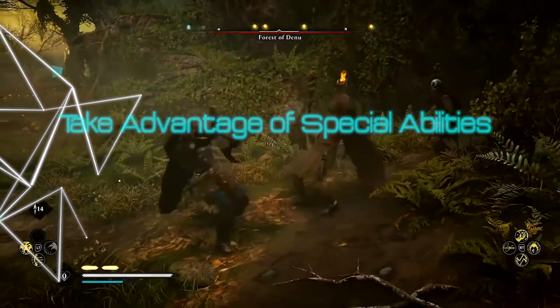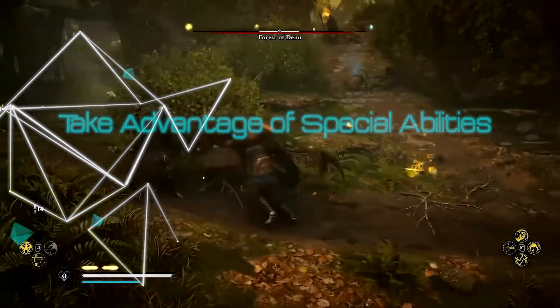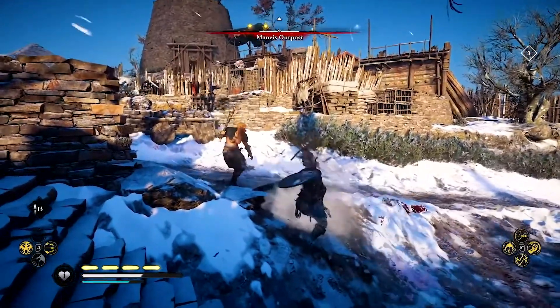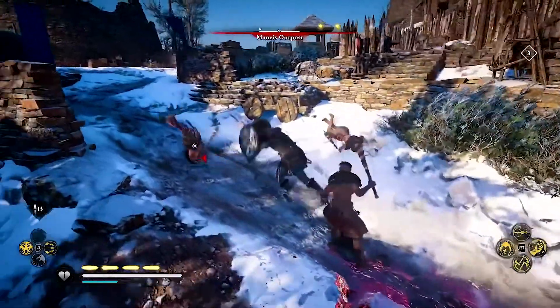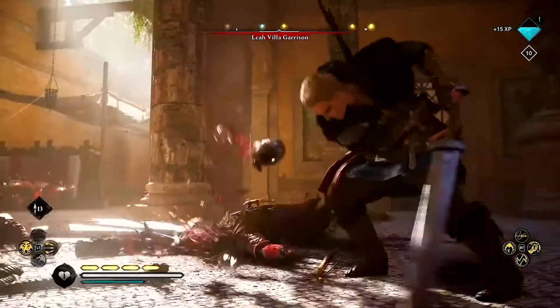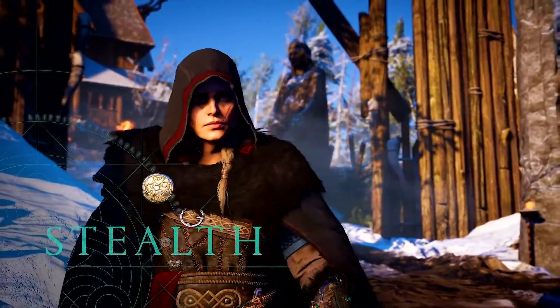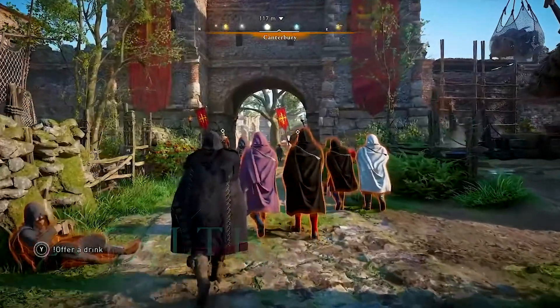Take advantage of special abilities. While new skills and abilities are unlocked via the progression system in Assassin's Creed Valhalla, there are also special abilities available to Eivor that allow for unique advantages in and out of combat. Like weapons, these have to be discovered in the open world. You'll find them in the form of books, and your compass will help guide you to them while you're exploring.